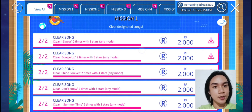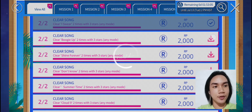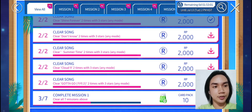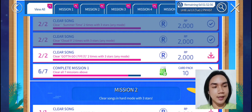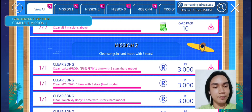For the mission, I need to clear the song with 3 Stars in any mode. We have here Boogie Up, Shine Forever, Don't Know, Summertime, Cloud 9, and Gotta Go. Just leave the Card Pack 10 first — I'll be getting the Premium Pack.